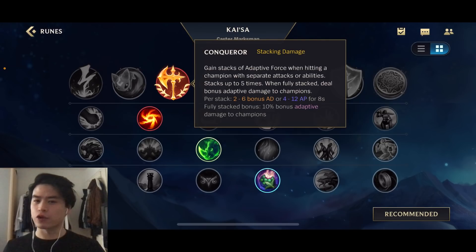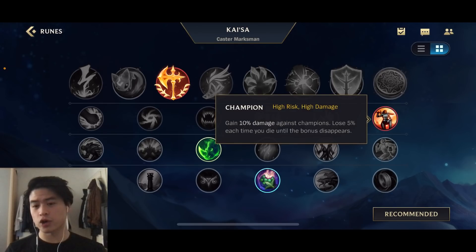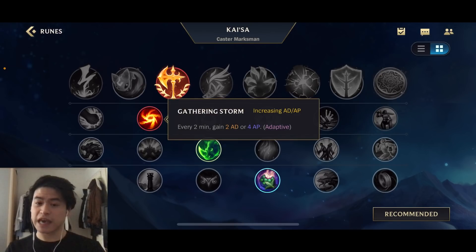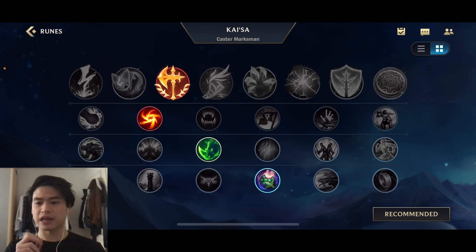For the runes, of course Conqueror is one of the best runes. Then I like to go Gathering Storm or Champion - those two are great options for ADCs. One is more scaling, the other is really good in the early game. Champion is really good in the early game, and if you don't die it's great in the late game as well. I think Gathering Storm is the better option for beginners so you can try to scale. If you know you can play safe and won't die a lot, then I definitely recommend Champion.